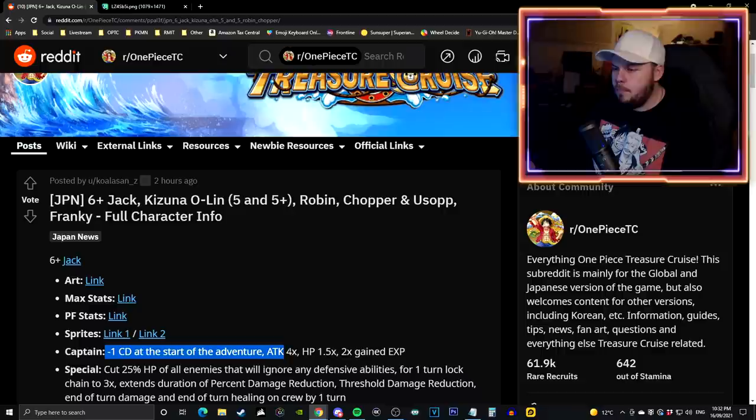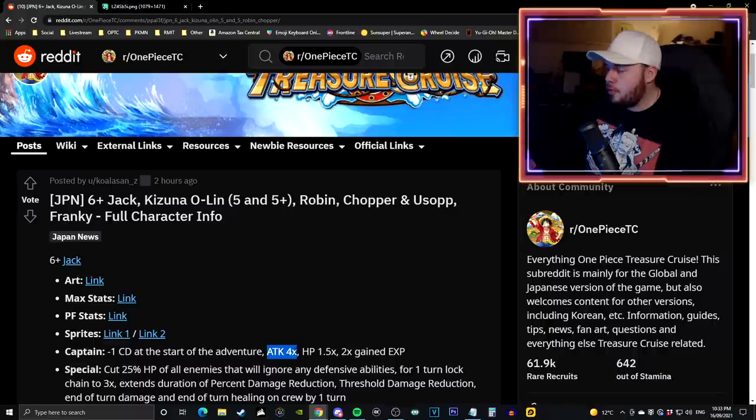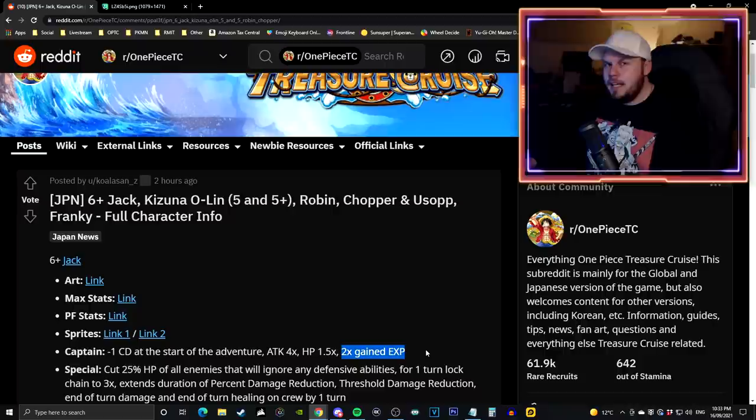His regular 6 star form is still a striker and fighter character and goes down to an 11 turn cooldown with limit break expansion. His captain effect is going to give a minus one cooldown at the start of the quest, then four times attack, 1.5 health, and two times pirate EXP. This is with limit break expansion - without it he's a 3.5 times attack, expanding him brings it up to 4 times.